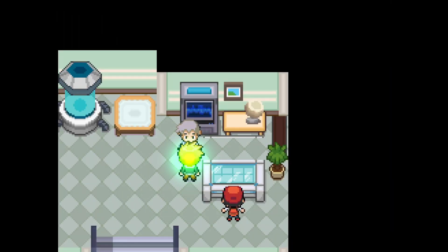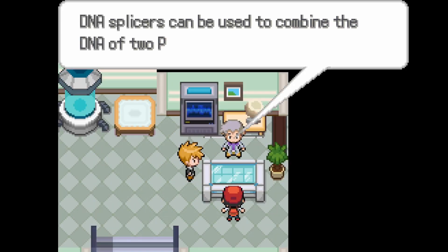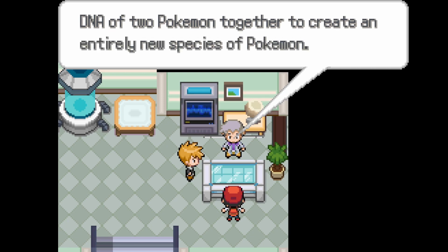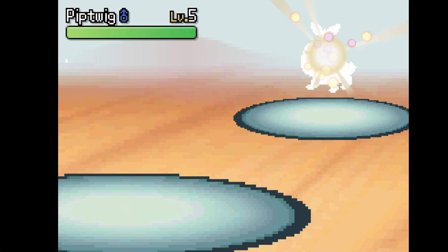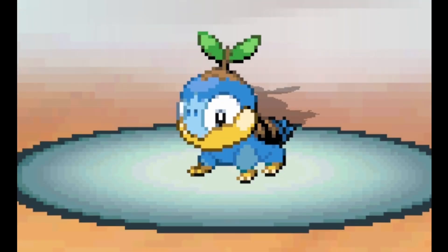My rival then takes the two remaining starters and fuses them together, which seems a little unfair but whatever. He then decides it's time to battle and sends out this guy Pip-Twig, which is okay.